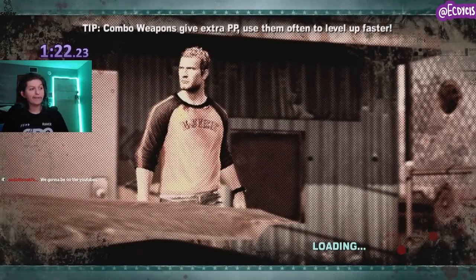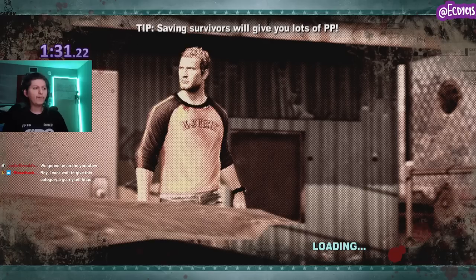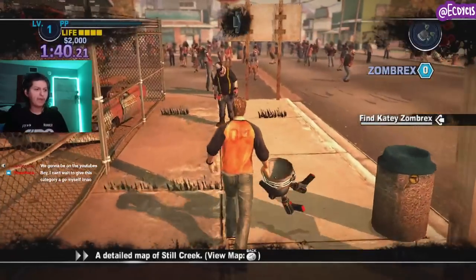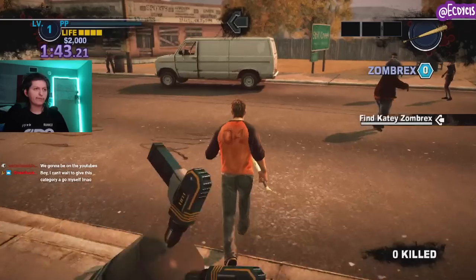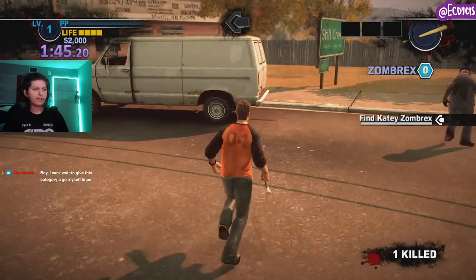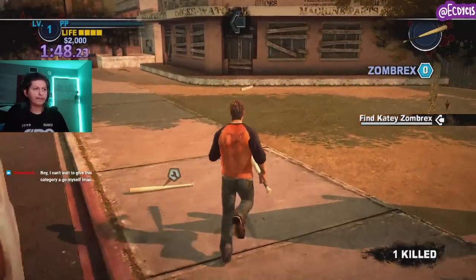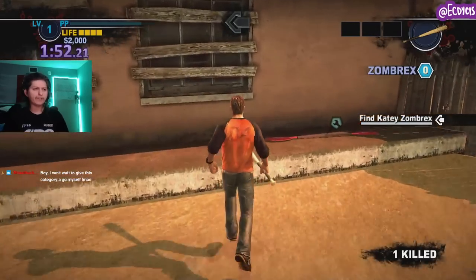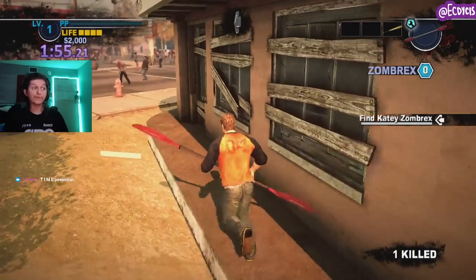After making the Drill Bucket, I've made two out of the eight combo weapons. I'm mashing start whenever I know there's a cutscene coming up. I don't really care to use most of these combo weapons — I just need to have made them. I don't need the Drill Bucket, but I'll use it. I also don't want to be murdering too many zombies yet. I'd rather get rid of the trash combo weapons because a lot of them are not going to be usable at all.